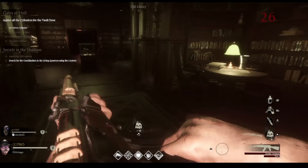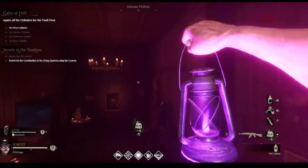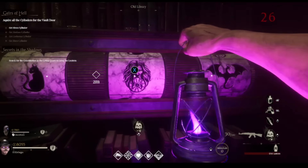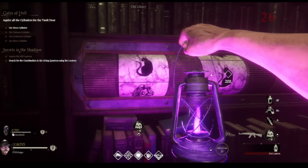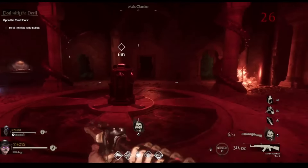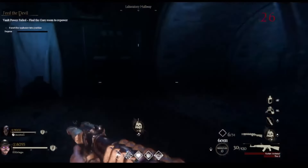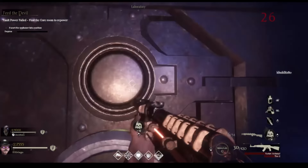This took me way longer than it should have because I didn't realize I'm supposed to be in the living quarters, not the old library. Make sure you're in the living quarters — it's bigger than I thought because it does say old library at the top and I was confused. When you see the symbols on the paintings, there's a Roman numeral one, two, three, or four. Once you put in all those puzzle codes, you find your last cylinder and run back to the main room where pack-a-punch is to put all the cylinders in.